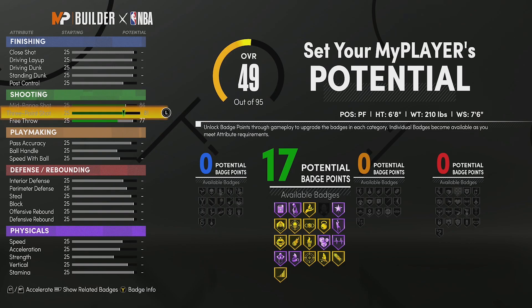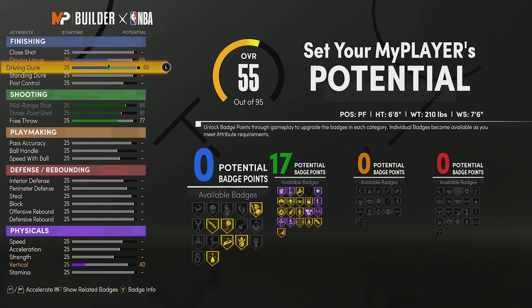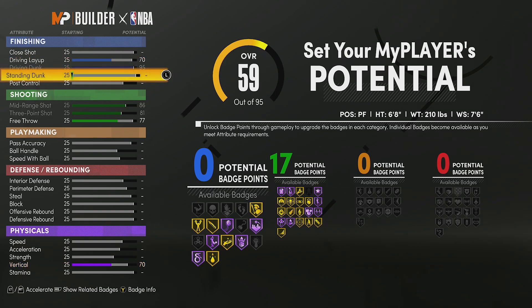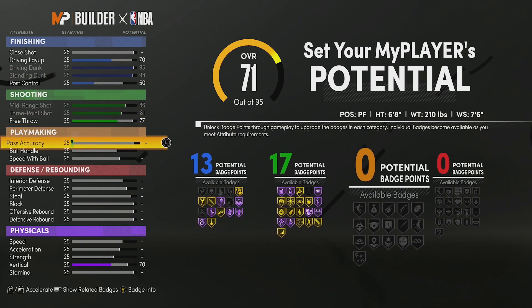You're going to have 17 shooting badges, which is really really good. You're going to have a 77 free throw, max your three ball, max your mid range. For finishing we're going to put a 70 driving layup, max the driving dunk, you're also going to want to max standing dunk, and post control I'm going to put at 50 so we can hit 13 badges.